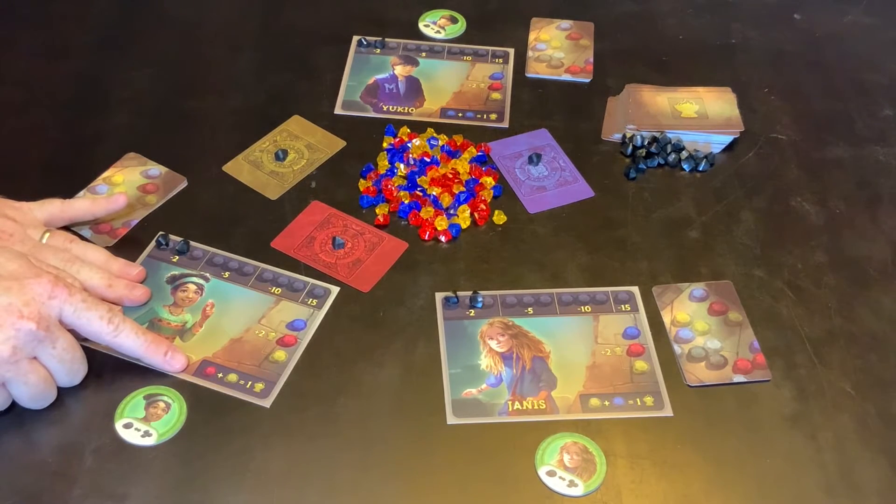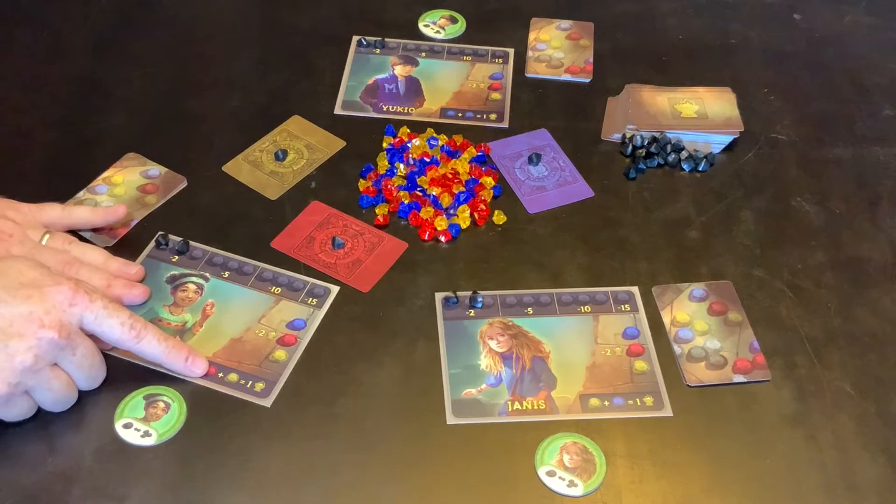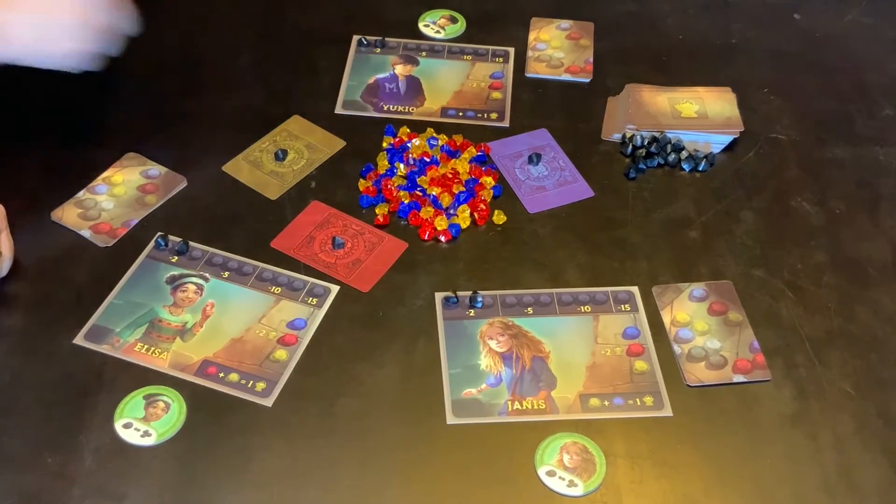Everyone's section down the bottom corner is slightly different. So this player will get one point for every pair of red and yellow, so it's worthwhile going after red and yellow for this player. This player is going after yellow and blue, and this player is going after blue and blue.